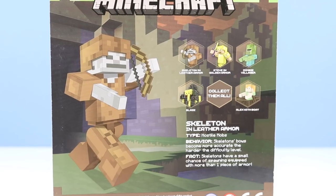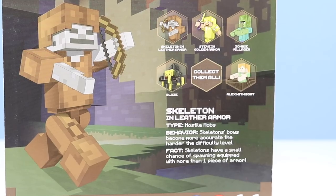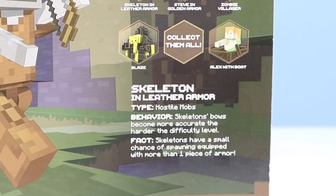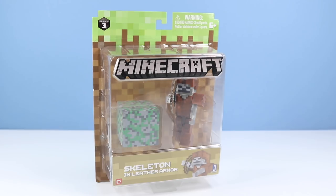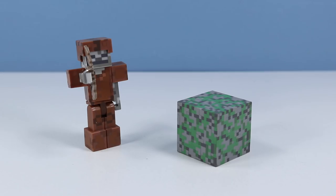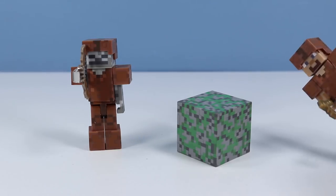Skeleton in leather armor. Hostile mobs. Skeletons' bows become more accurate the harder the difficulty level. Skeletons have a small chance of spawning equipped with more than one piece of armor — in this case, lots of leather armor. Other figures available: Steve in gold armor. We're going to see Zombie Villager today. We saw Blaze last time. And Alex with a boat has yet to be seen by anyone. Leather armor skeleton — and Skelly with leather armor outside of the package. Feels like we just saw some leather armor — that's because we just did.